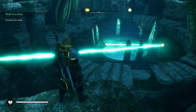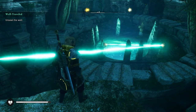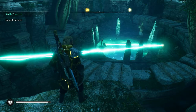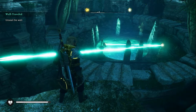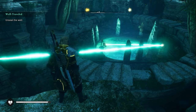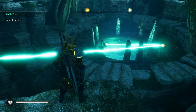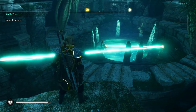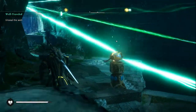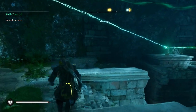On each side of the well opening — where the barrier or force field is — there are two laser emitters or laser mirrors. There are two emitters either side of the well that aren't activated. So one of them is now used; we've got to use the other one to unlock the well.